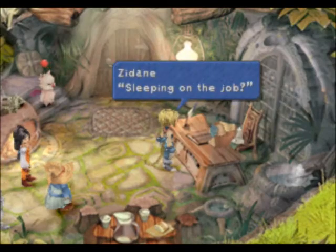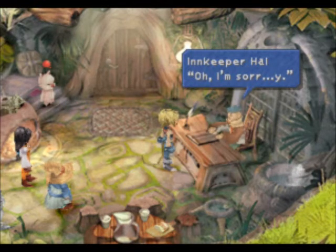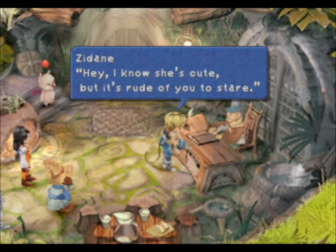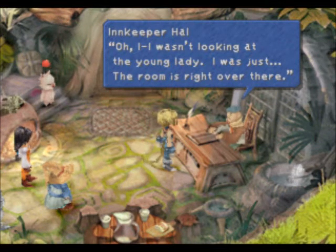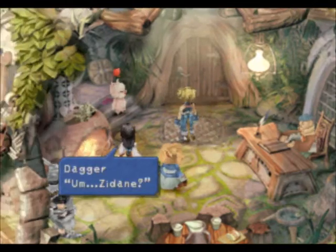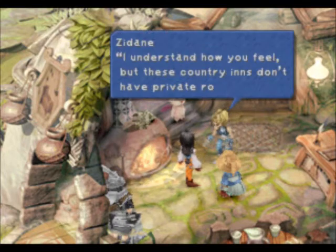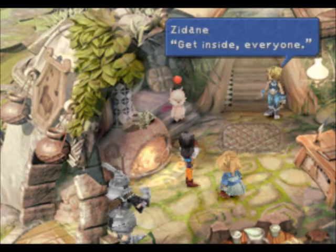If you know what's going on — which you probably do unless you haven't played this game, and there's nothing wrong with that, it's a really awesome game. No spoilers in the comments please, because some people who comment are really funny and I don't want to remove them. He's staring right at Garnet — hey, she's cute but it's rude to stare. He says the room is right over there, make yourselves at home. Garnet asks where she'll be staying and Zidane says 'In the same room, where else?' Steiner objects but Zidane says these country inns don't have private rooms. Get inside everyone.